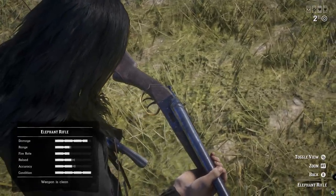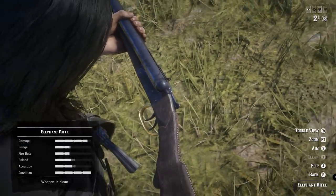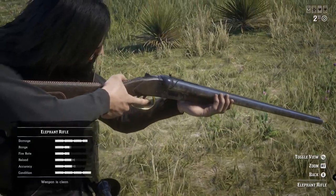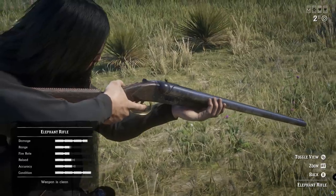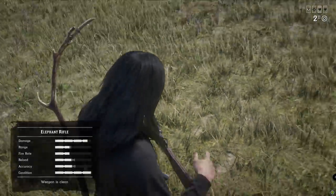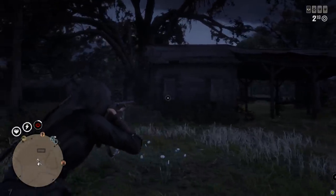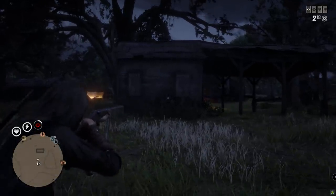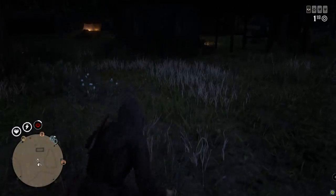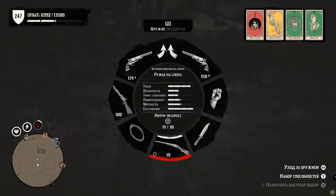Before we begin our testing, there is something I want to mention. I said that Elephant Rifle is not a weapon but a cosmetic — not because it's useless in pretty much all situations, but because its mechanics are extremely unusual and not similar to any other weapon in the game. I'm not even talking about the first feature you absolutely have to know: if you're shooting when crouching, you're gonna fall down. It's super funny, and actually that's one of the reasons why I consider this weapon a cosmetic. But let's start making some real tests.